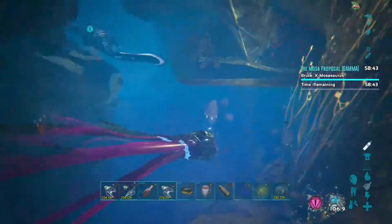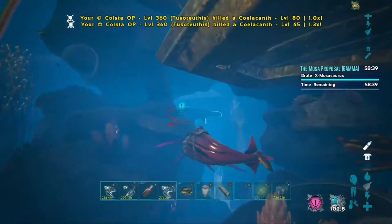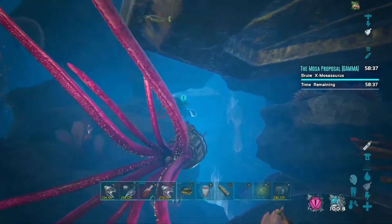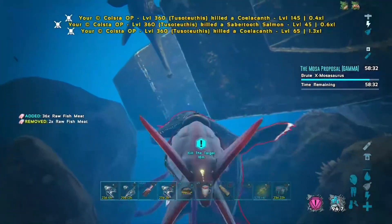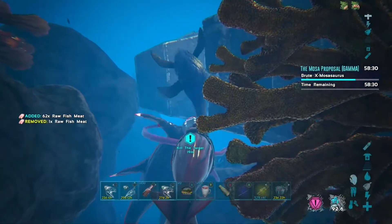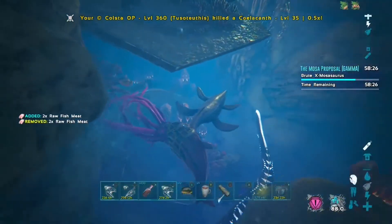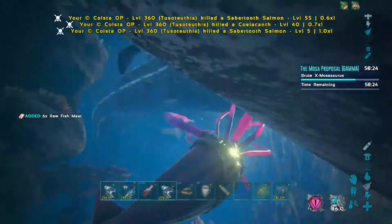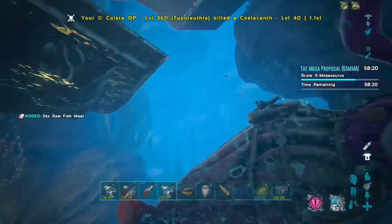Here you can see the Mosa just coming into view — it automatically highlights red as an enemy. You go ahead and attack it until the bar on the right-hand side goes down about a third. As you can see, the local wildlife can attack you also. It's up to you whether you ignore it and take the damage, or go ahead and kill it — personal preference on this one.